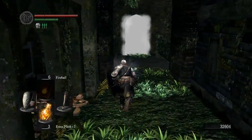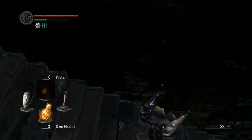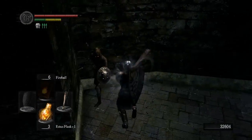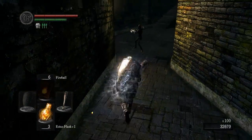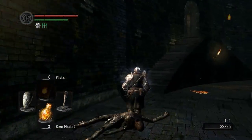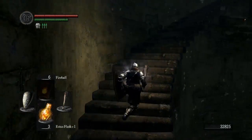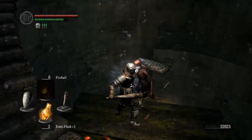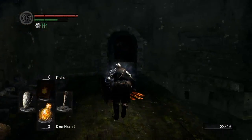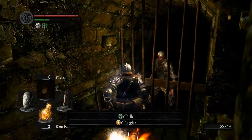Just through that fog gate will take us to the Capra Demon. But before we go there, we are going to want to open up the shortcut down here that will link us back to Firelink Shrine. Just up here, we will find a new merchant and she has some stuff that she's the only person in the entire game that sells. So she's a very, very important NPC. By the way, the target shield that we picked up with the Thief armor set has a bigger parrying window than anything else. So it's a good shield for parrying, but not for actual blocking.